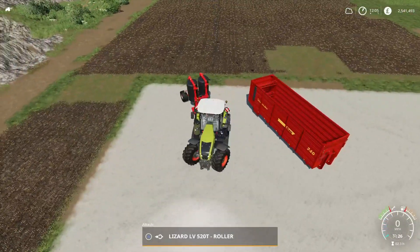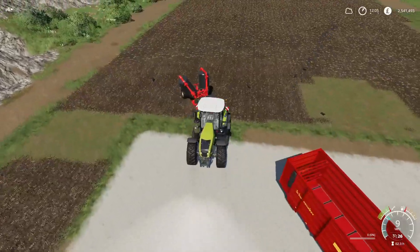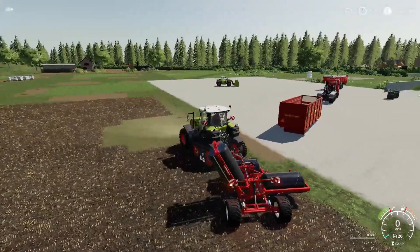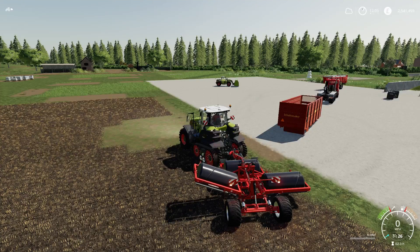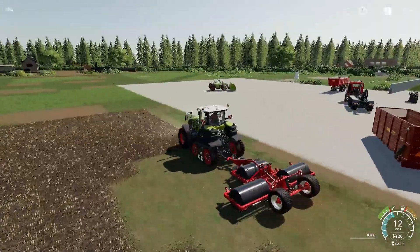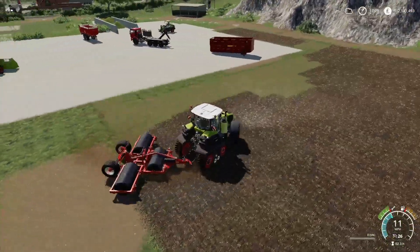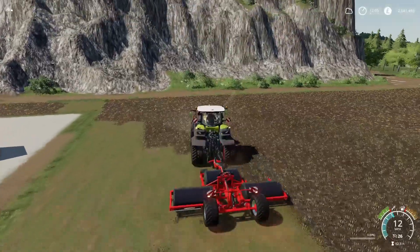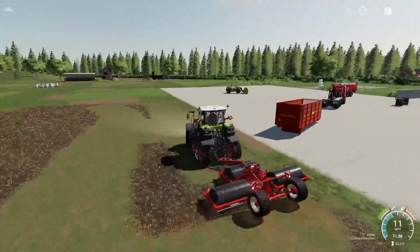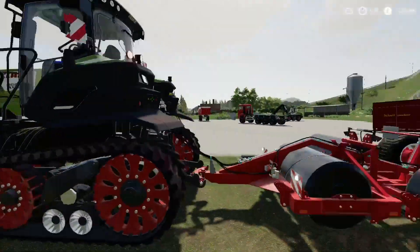The detail on it is pretty cool - all the hoses and everything, they've done a good job. Next is the weeder. They all cost from about 23,000 for the fertilizer and seeder versions, and the weeder is 14 grand. This will get rid of any of your small weeds.